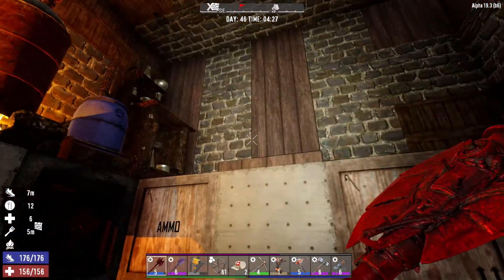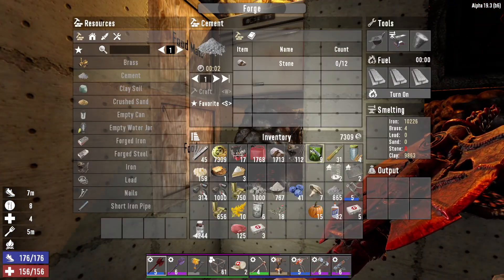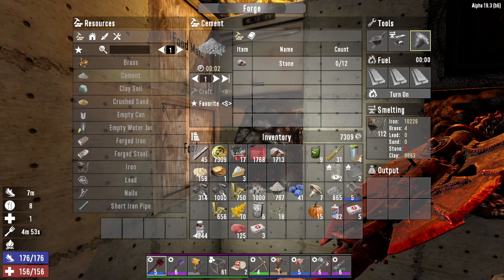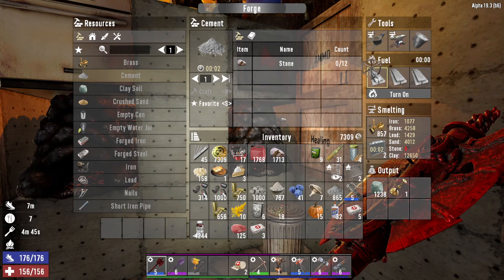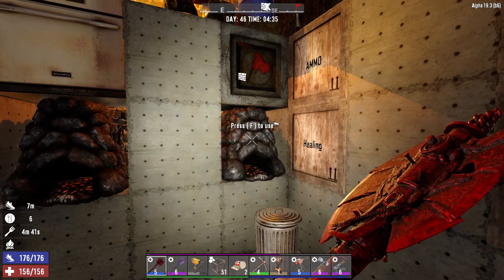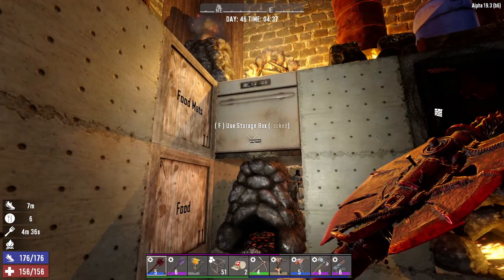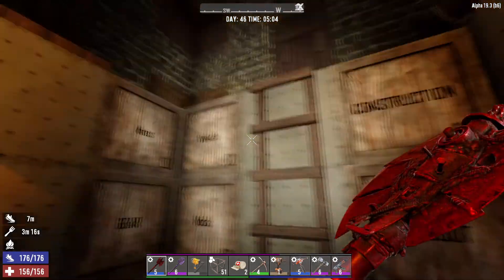Up here we've got a spot where we could make something else. Down here I need to get this forge going — keep putting iron and clay in there. This is the one that's gonna have our crucible one day when we finally find it. Over here we've got our brass stuff, should keep this going. Made some med kits, made some glue — just need to go through and put everything away, then we'll hit the road.